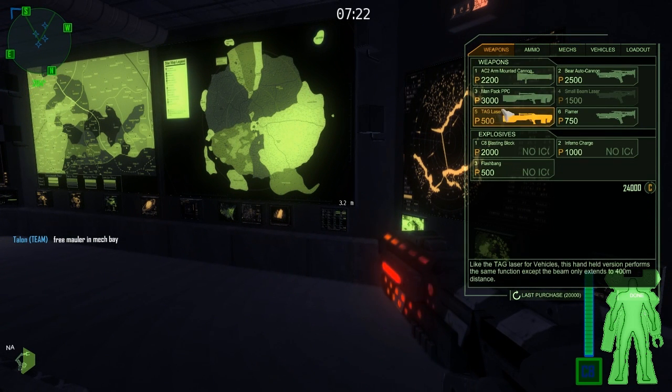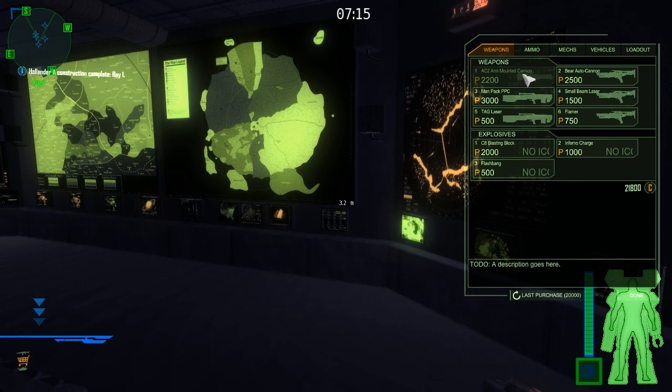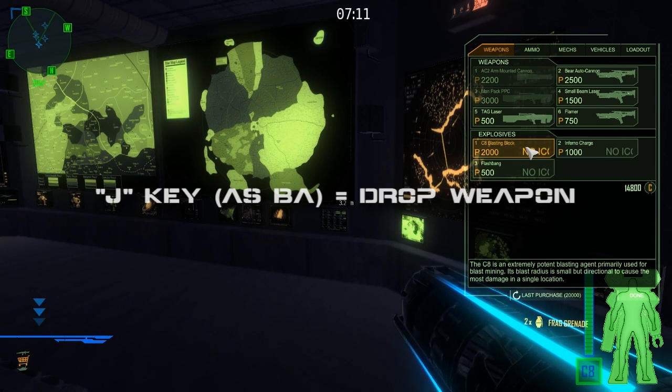I can use this now to purchase some battle armor weaponry should I need to eject. The battle armor can only carry two weapons, not counting the SRM pack he always has on, which you can switch to by pressing the 3 key on your keyboard. Press J to drop a weapon, and I'm going to load up on a man-packed PPC and an AC-2.